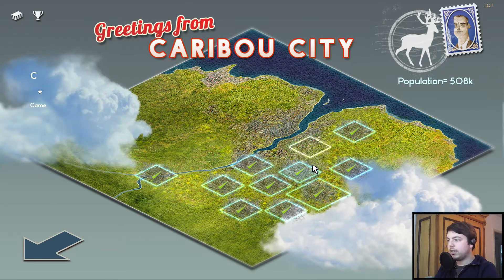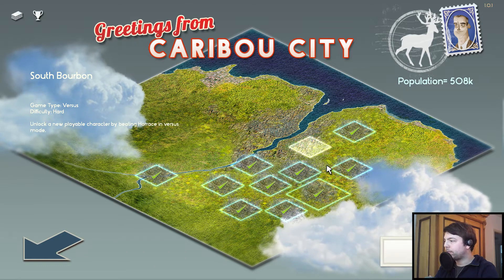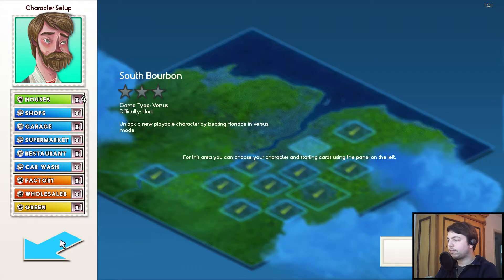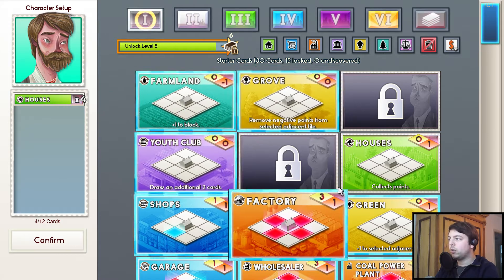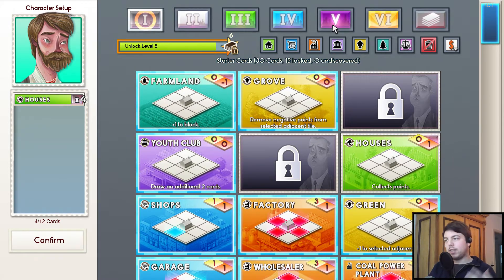Let's actually start this next level to show that. Before you start, you choose your character — we have three to choose from. And you can choose your deck — so we can remove all those cards and start fresh. You can only choose from the level 1 cards though, which means the other cards you will only get by unlocking them while playing, and that's fairly random — you cannot really control it.